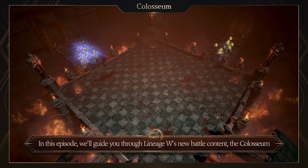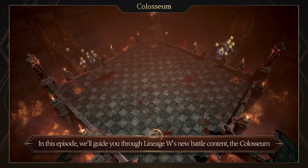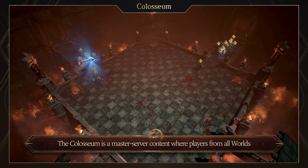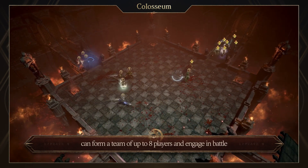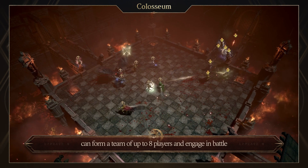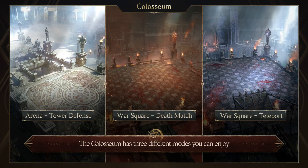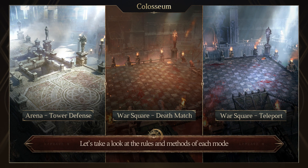In this episode, we'll guide you through Lineage W's new battle content, The Coliseum. The Coliseum is a master server content where players from all worlds can form a team of up to eight players and engage in battle. The Coliseum has three different modes you can enjoy. Let's take a look at the rules and methods of each mode.